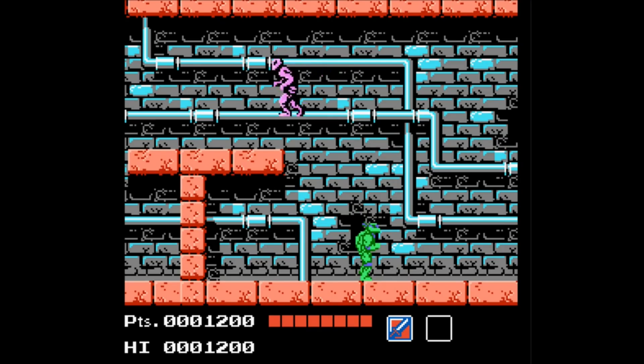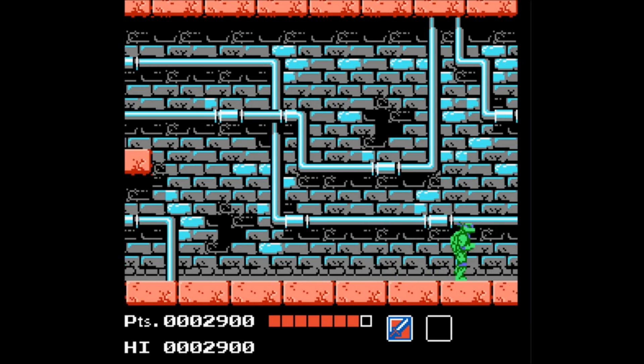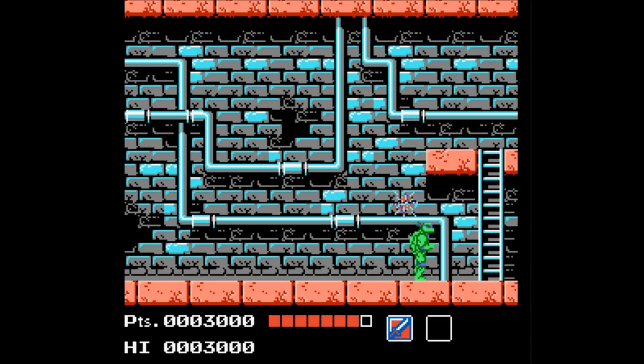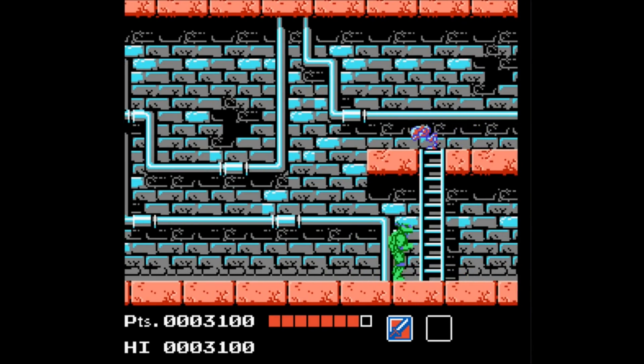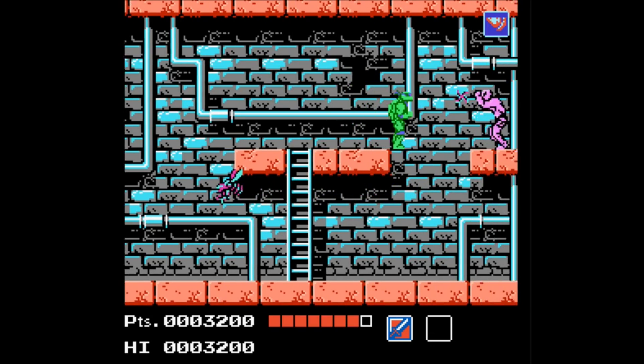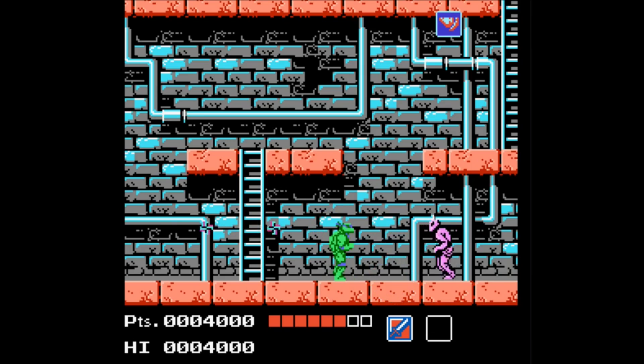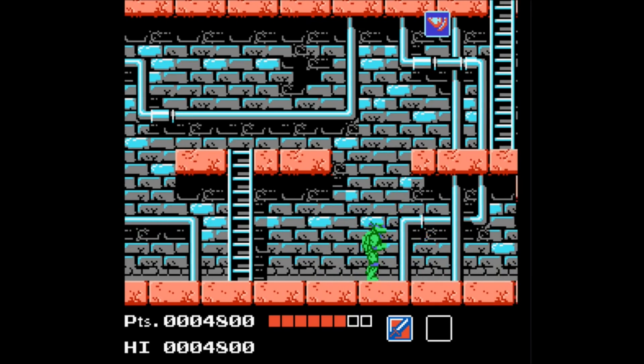Basically you've got this top-down mix between a top-down view and a side-scroller view. Most of what you do is on a side-scroller view. You can use all these different Teenage Mutant Ninja Turtles and switch between them in between missions. All of them have their different strengths and advantages — like Donatello has a little bit more reach and power. You have someone like Raphael who's got a little bit more speed.